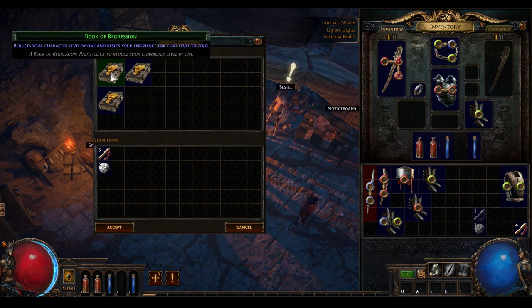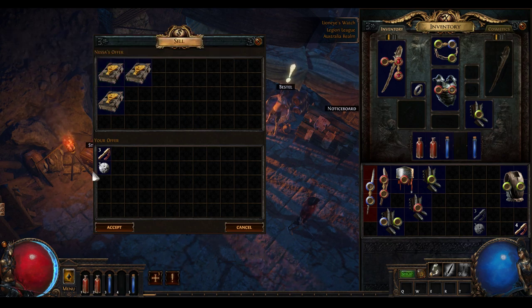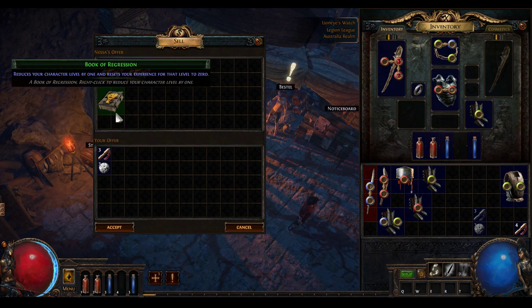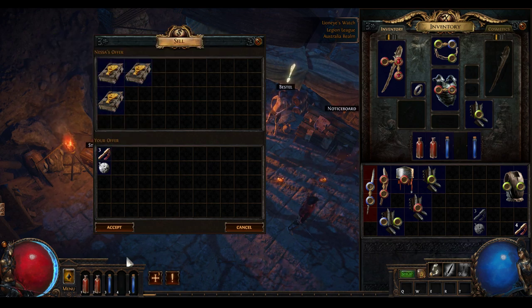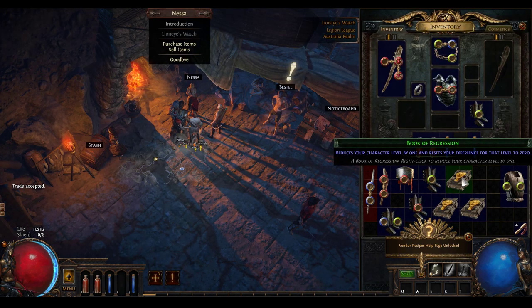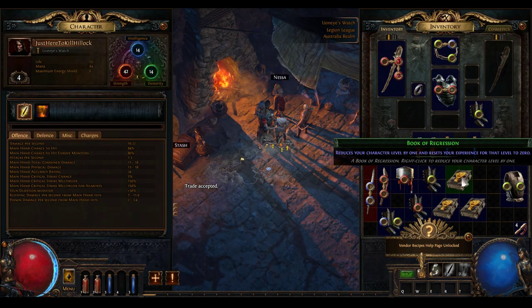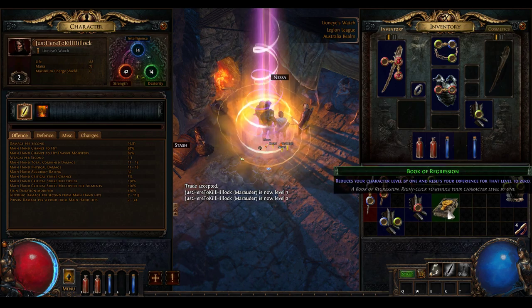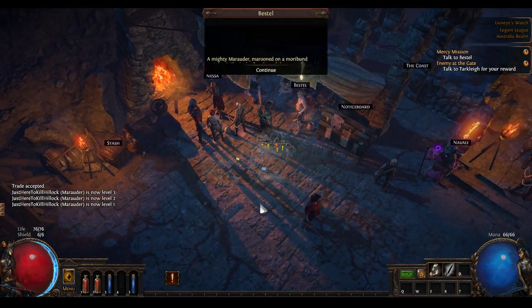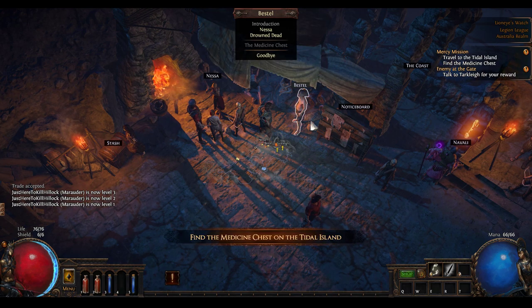The first thing you need to know about is the Book of Regression. You can earn it by selling an Orb of Scouring and a Scroll of Wisdom to a vendor. You need passive skill points available, and it will reduce your character level — 4, 3, 2, 1 — allowing you to do a number of things.